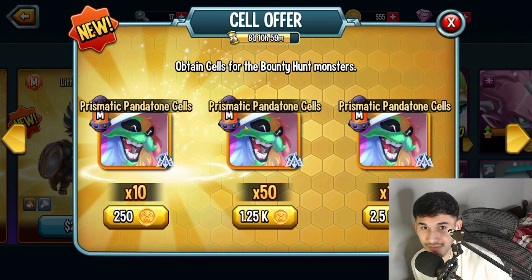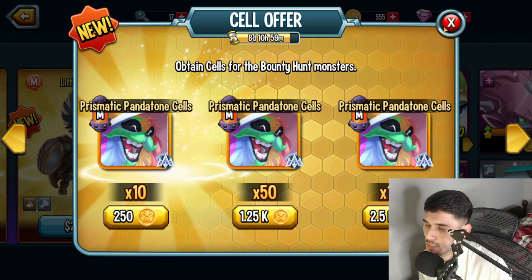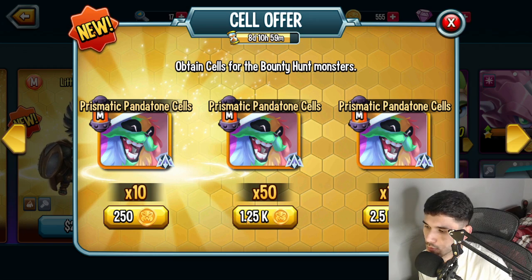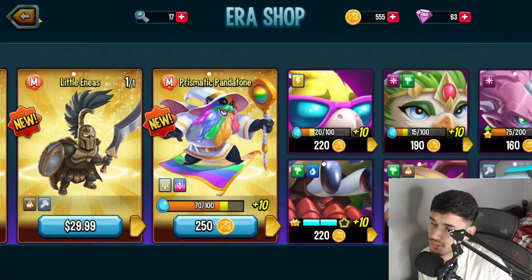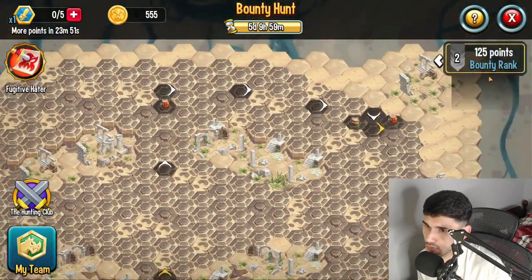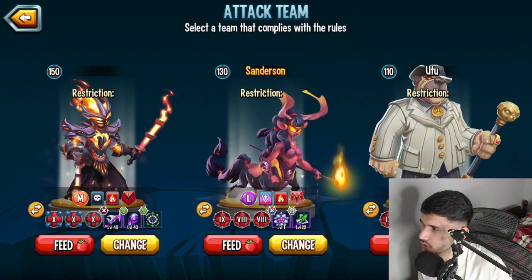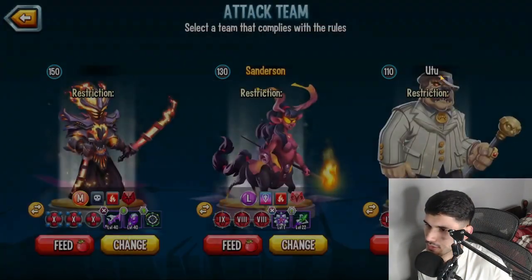Another update they made — I don't know why it took them so long — is that for monsters now, if you want to make purchases, you can either get 10 cells for 250 coins, or save up 1,250 coins to get 50 cells, or spend 2,500 coins to get 100 cells right away. So to craft the monster straight away you need 2,500 coins, or you can play through the bounty hunt normally and get cells through finds and eliminations.